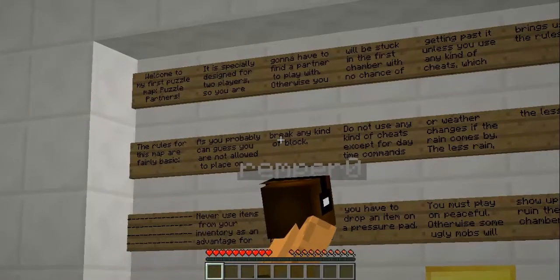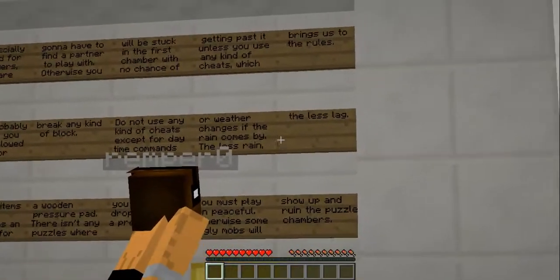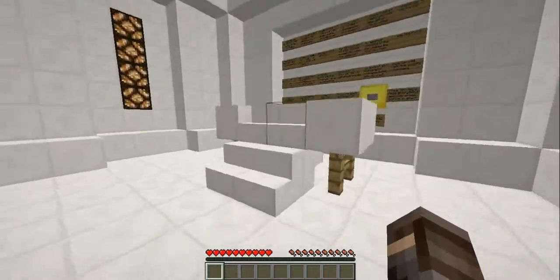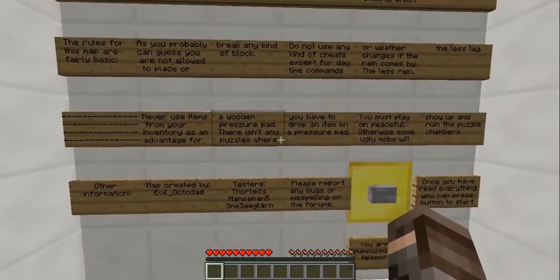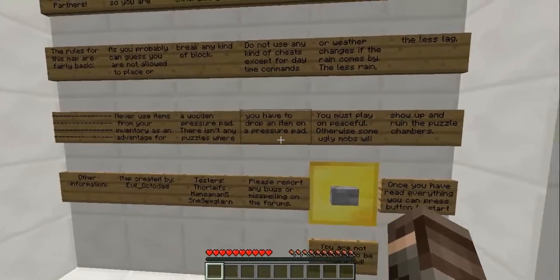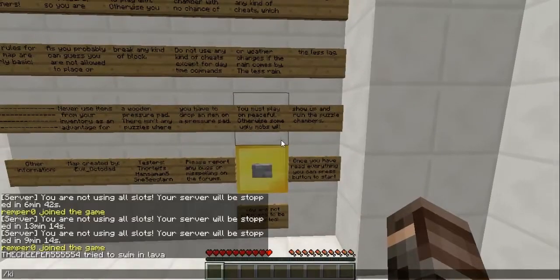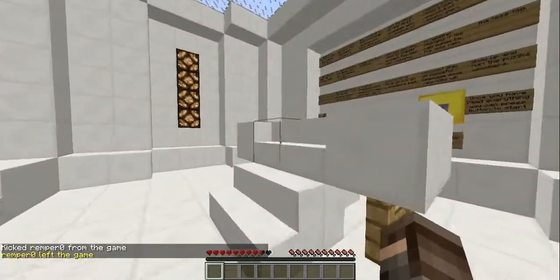Do not use any kind of cheats except for daytime commands or weather changes — the less rain the less lag. Never use items from your inventory as an advantage for a wooden pressure pad. There aren't any puzzles where you will have to drop an item on a pressure pad. You must play on peaceful, otherwise some ugly mobs will show up and ruin the puzzle chambers. Got that? Got that.